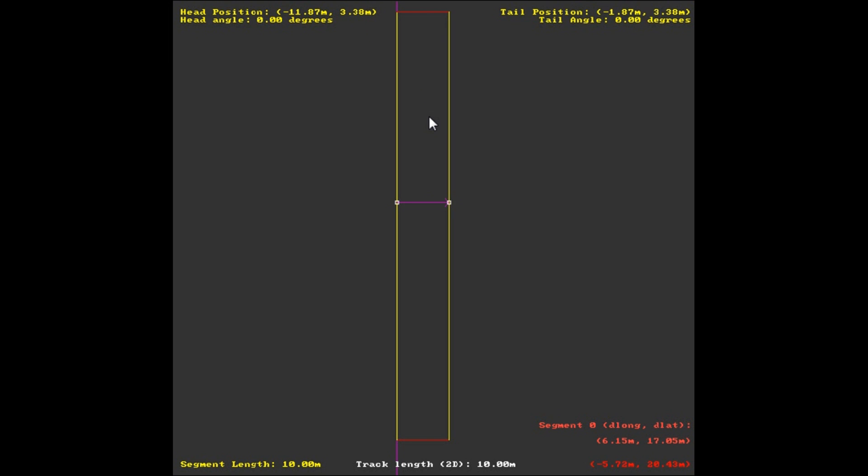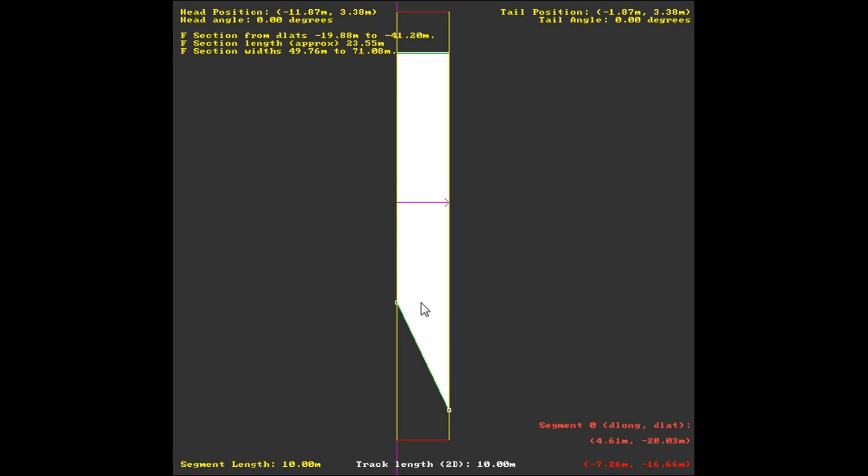After that, the next thing you want to do is make F sections. Pretty much whatever you want — that is what your F sections will be. If you have your Show World Underneath, you'll have this big white box.